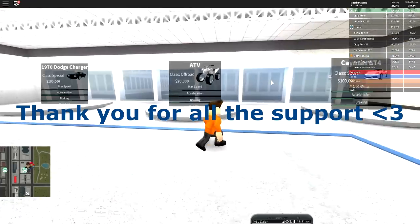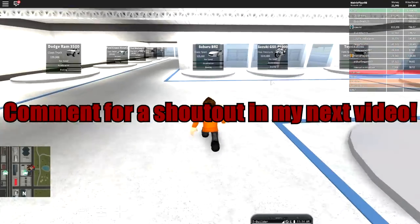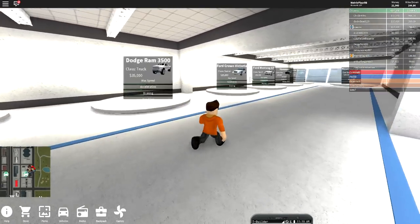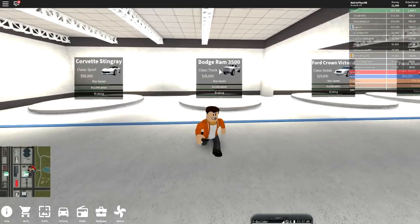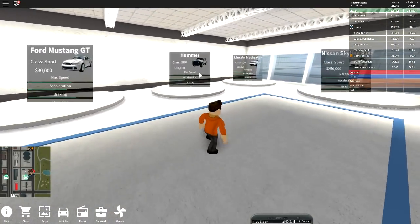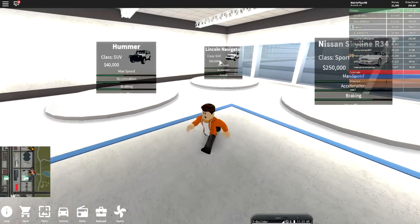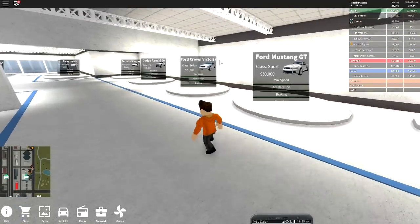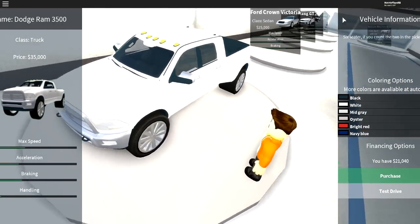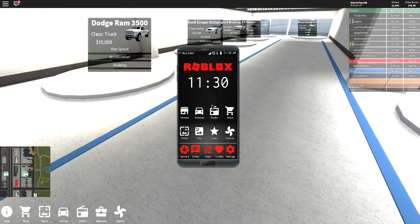There's so much more I really want to show you guys, so what we're going to do today is actually purchase ourselves an off-road capable vehicle. I need to decide on which I prefer. We have the option of an ATV, which is the classic off-road choice. We also have the option of a Dodge Ram 3500, which is originally what I was planning on picking, but we can take a look around. We can also select the Hummer and the Lincoln Navigator. The truck is probably going to be the most fun, so we're going to go ahead and purchase it. Unfortunately, it doesn't seem like I have enough dollars currently, so we're going to go ahead and purchase some more.